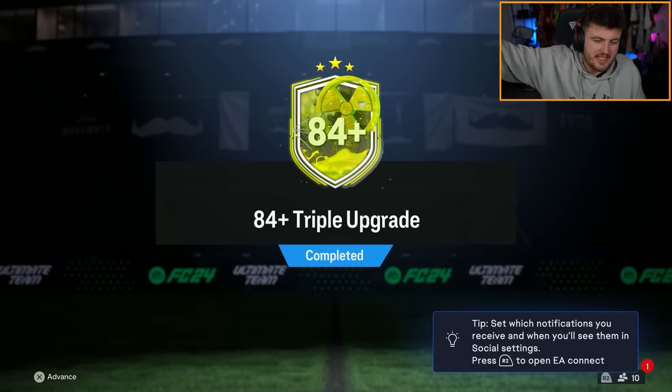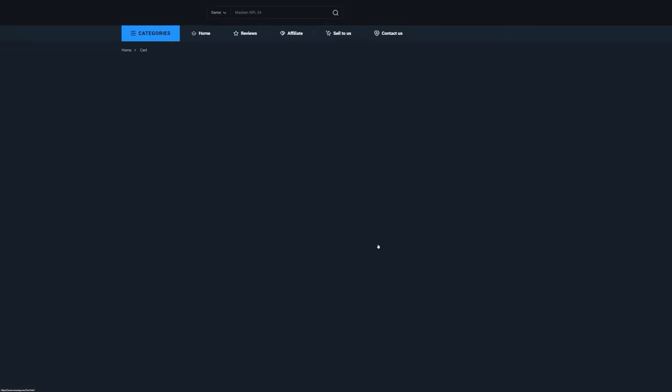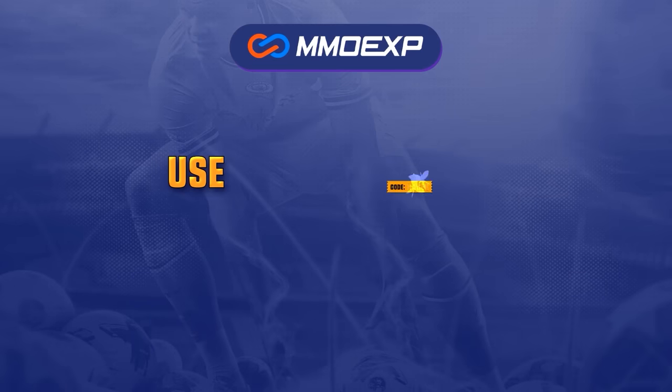Today we got 84 plus triple upgrades, and without wasting any more time, let's go and open them. If you guys are looking for cheap, fast, and reliable Ultimate Team coins, check out MMOEXP.com. Link in the description, save 5% using code HABER.